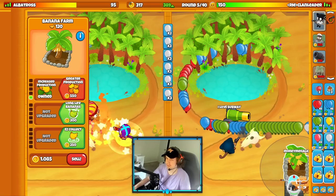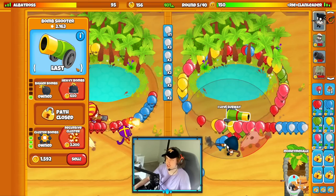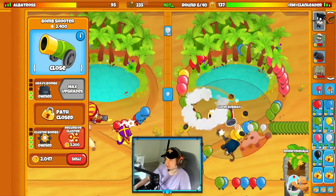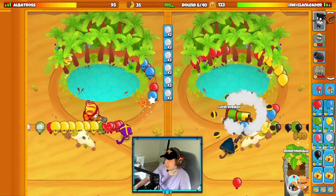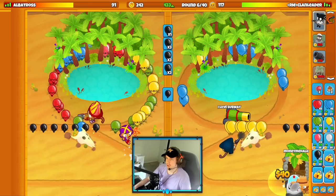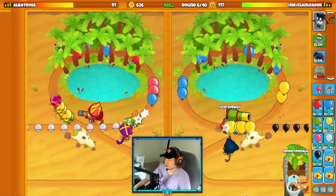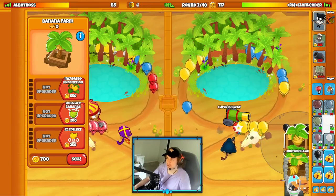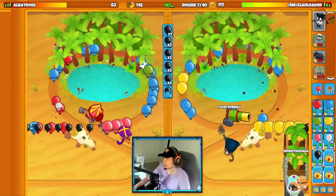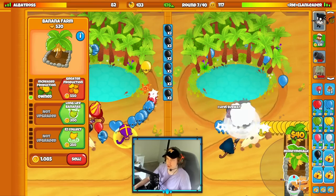They're sending me whites so I need to upgrade my bomb — I will leak a little bit, which is fine because they don't have Jericho, so camo balloons are not really a worry for me early game. I can afford leaking without worrying about camo leaks. Now I could upgrade my greater production this round, or I can do that farm tactic from last game — right before the round starts place another farm, and he gives me a free $40 at the start of the round. It's worth doing if the timing works out.